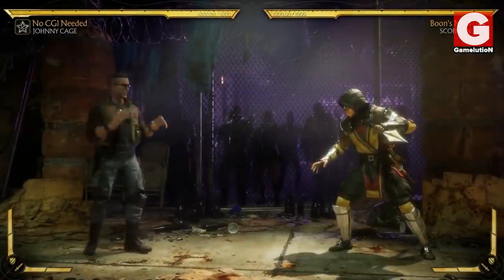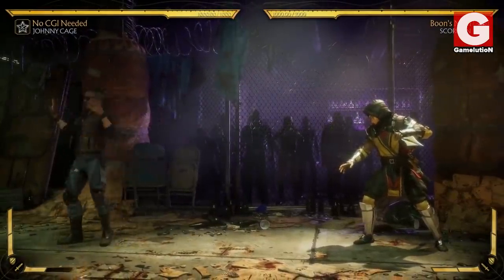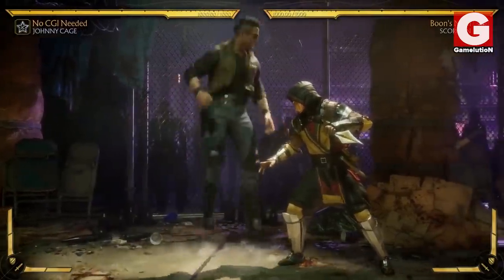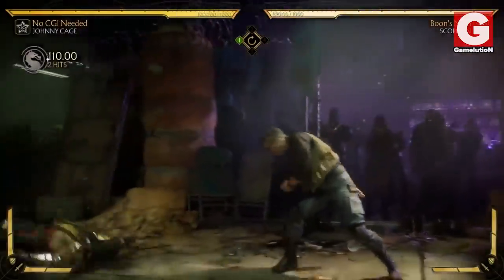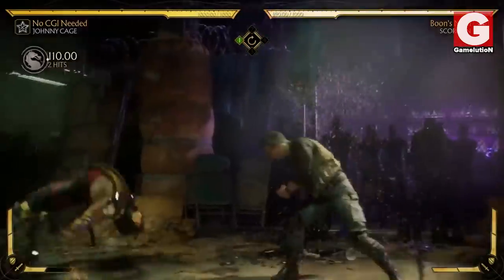Moving on to another awesome new move, we've got the ninja mime, where Johnny mimes out the classic stuck in a glass box joke. At first you might think it's just a taunt to piss off your opponent, but it's actually a counter ability — so whoever attacks you while performing this, they'll get their face full of punches right away and they'll regret it.